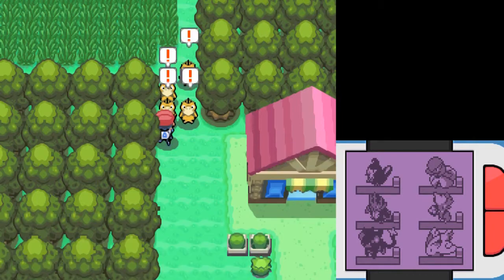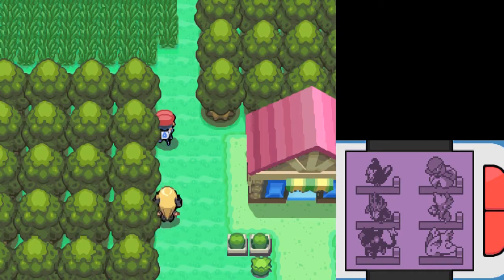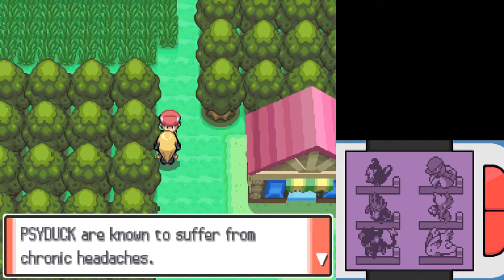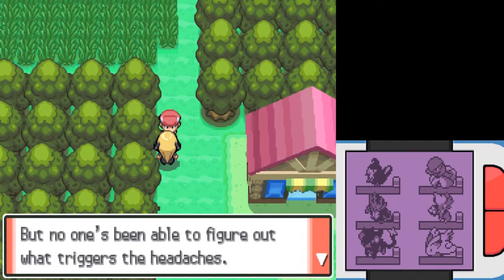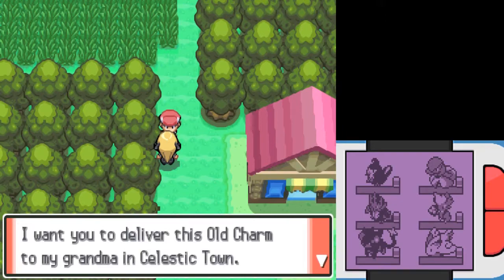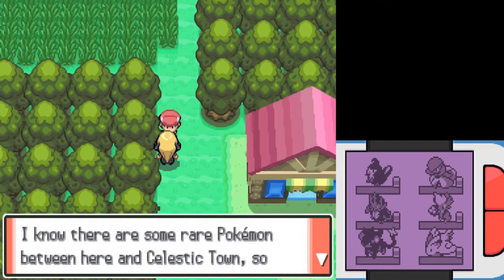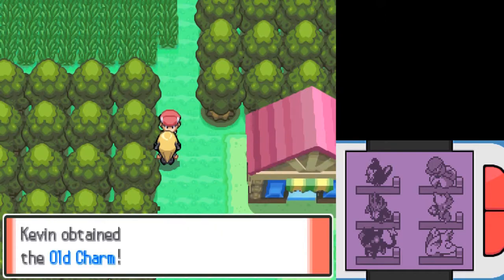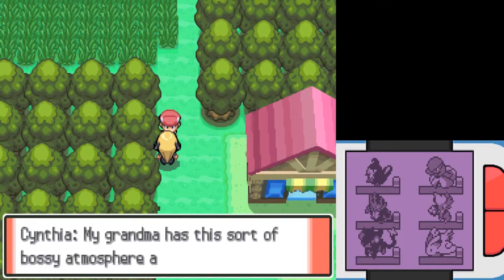I gotta get rid of these Psyducks that are blocking the way. Apparently they have some sort of wicked migraine and I had to come and cure it or something. Cynthia says: 'Psyduck are known to suffer from chronic headaches, but no one's been able to figure out what triggers the headaches. Can I ask you a big favor? I want you to deliver this old charm to my grandma in Celestic Town. I know there's some rare Pokemon between here and Celestic Town, so it'll be worth your while.' I don't really have a choice in the matter because I have to do it to progress the plot, so I don't even know why it gives me a yes or no option.